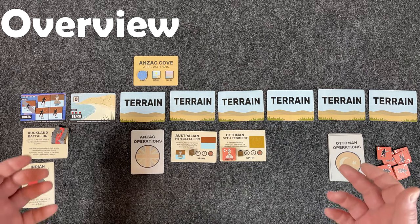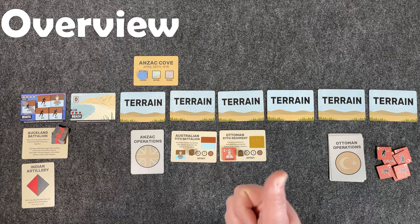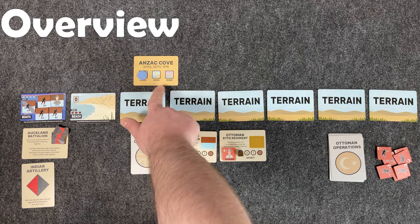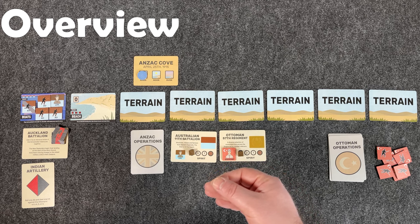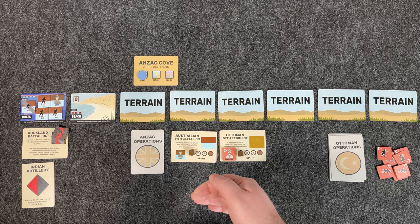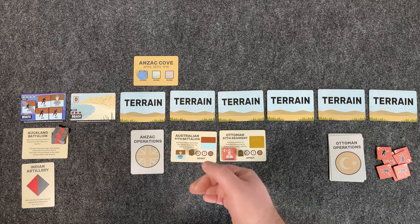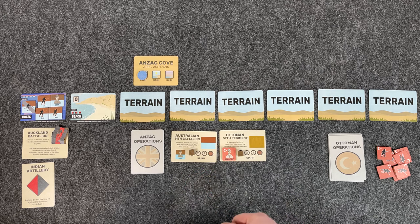I have the game set up right now with the initial setup. The game is played over three rounds — a dawn, noon, and dusk round — and within each of those rounds, you have four turns. During each turn, there are going to be multiple phases. A turn is made up of the Anzac phase, which is your phase when you get to take an action — actually, you get to take three actions during each of your turns.